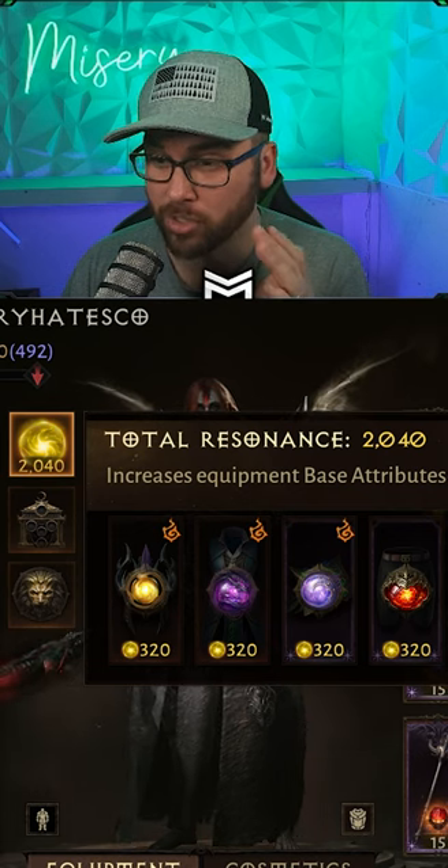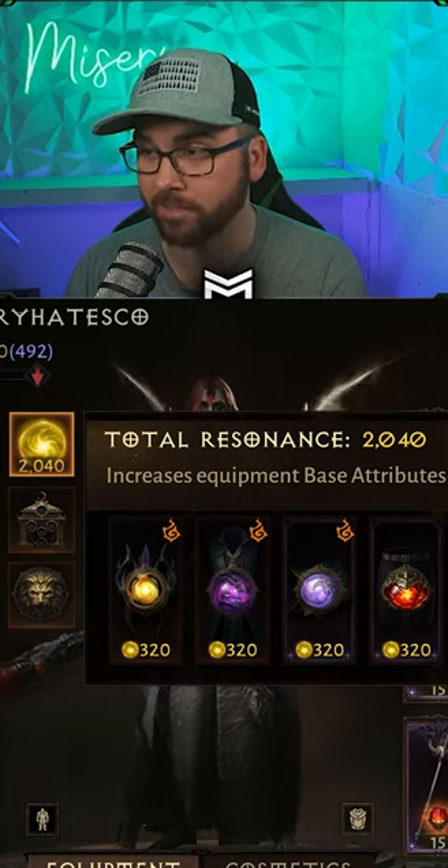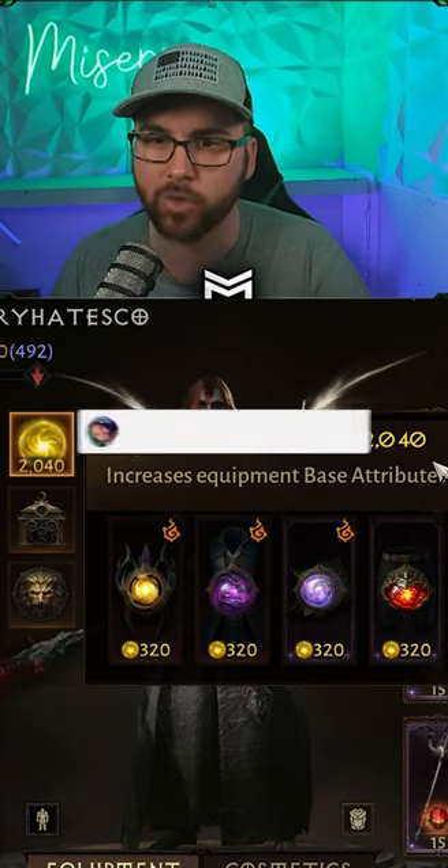Also, by the way, this is a 5 out of 5 Blood Soaked Jade — so a big W there. And then last but not least, a 4 out of 5 rank 4 Sleeping Bile. That is how I got to my 2k resonance.